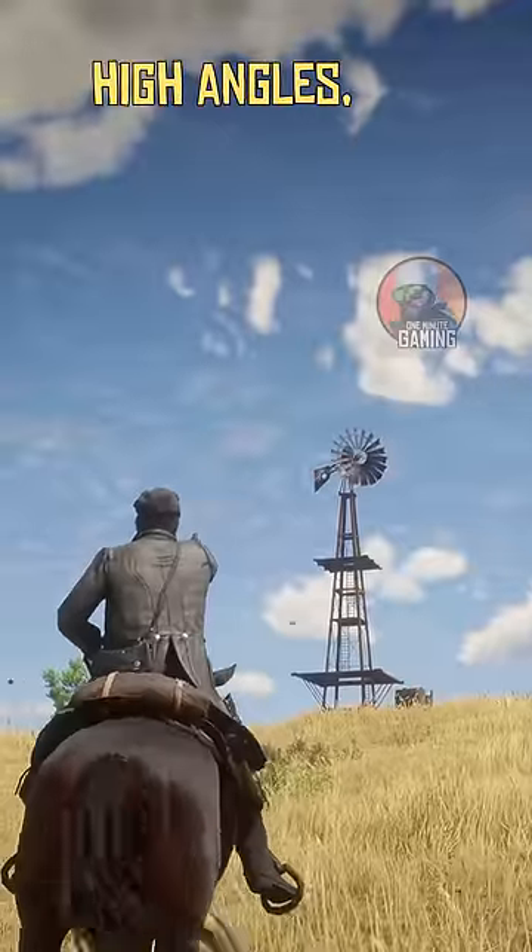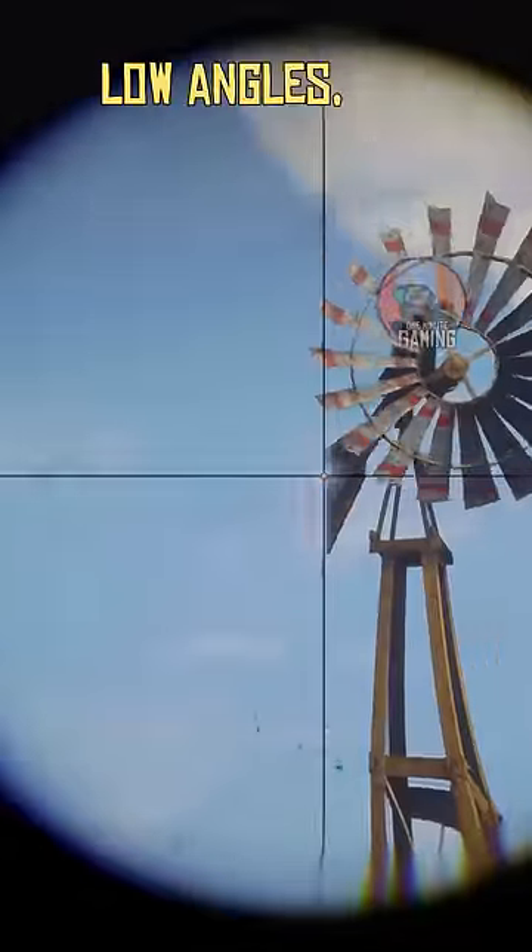If the tail is shot at high angles, the rotation happens quickly. If shot at low angles, the rotation happens very slowly, just like in real life.